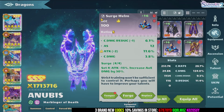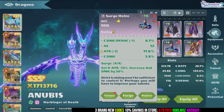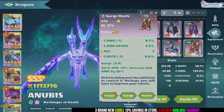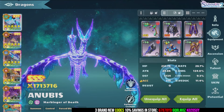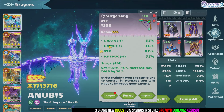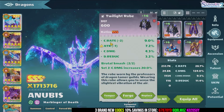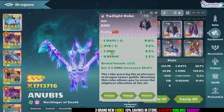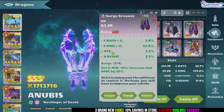For my current gear: I have an accuracy helm with attack and crit damage, really good Surch boots with crit damage, accuracy and crit rate. I have good damage and some damage reduction on another piece. Then two pieces with crit rate and crit damage combinations, plus more crit rate, crit damage, and attack.